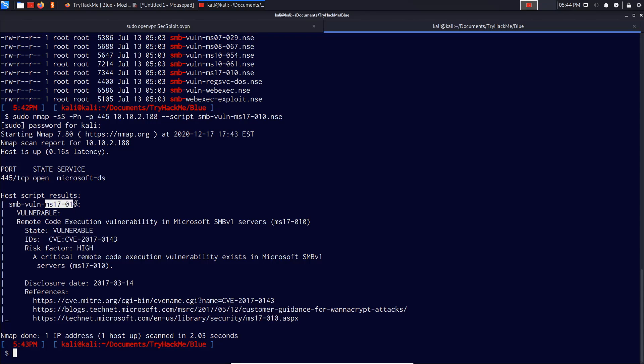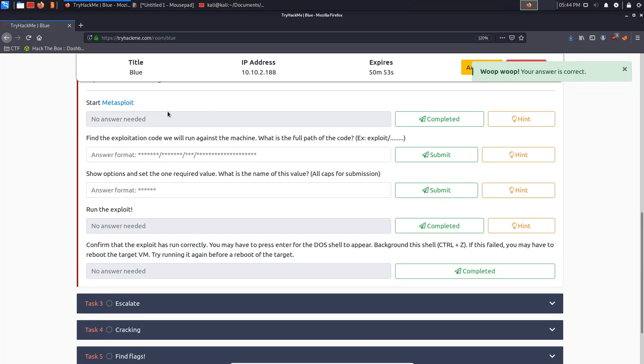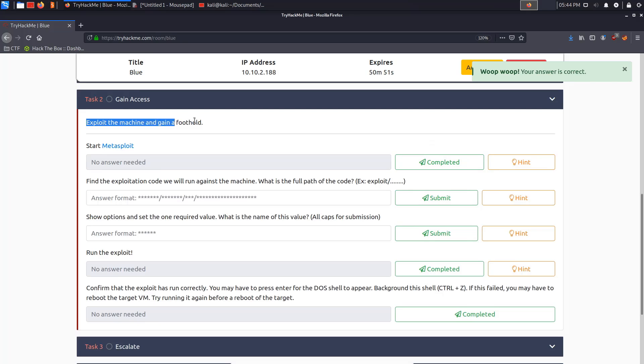We copy the CVE code and submit it — the machine is vulnerable to EternalBlue. The answer is correct, so we now move on to gaining access.